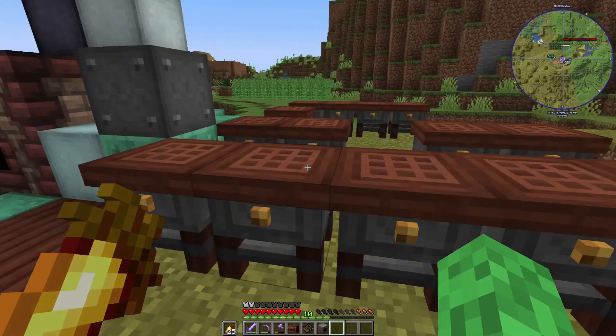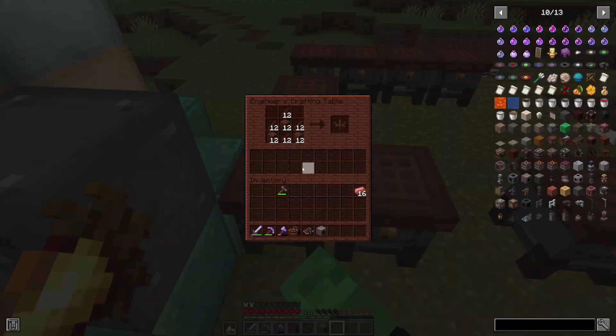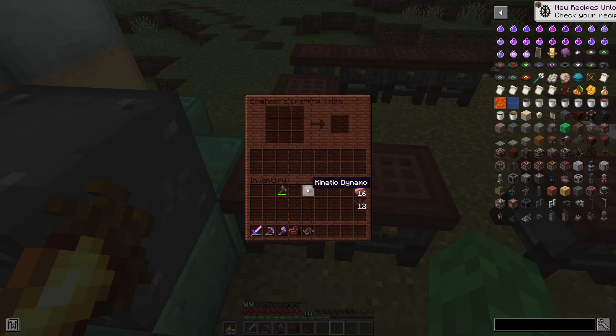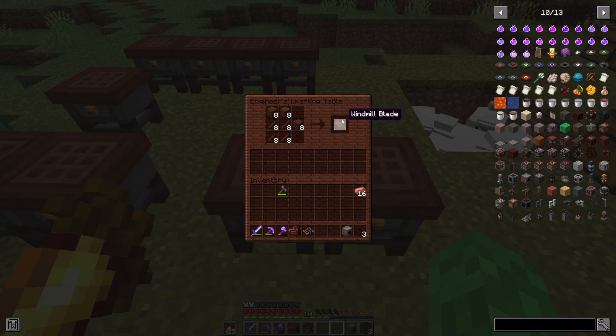That is your kinetic dynamo, and it creates energy via movement — which you get from the water wheel and the windmill. For the water wheel, you need water wheel segments. I'm going to make three full water wheels because, if I remember correctly from when I played last, three was the max you could attach to a kinetic dynamo. You grab all 12 segments and arrange them around a steel ingot to create your water wheels.